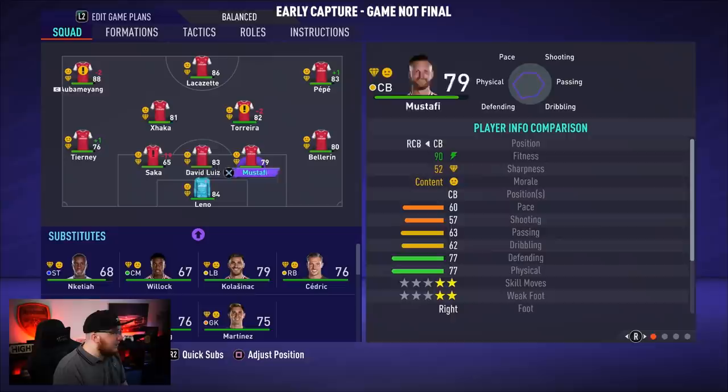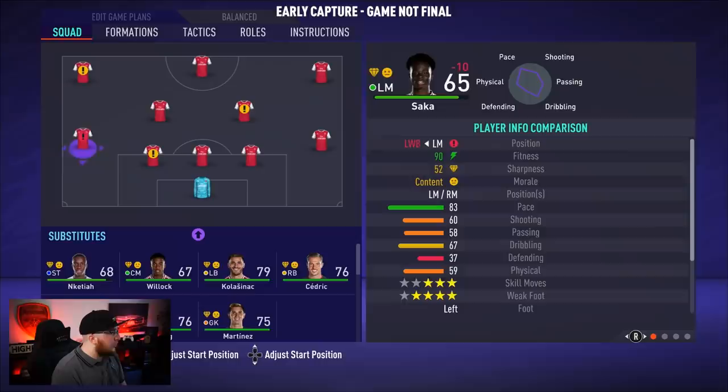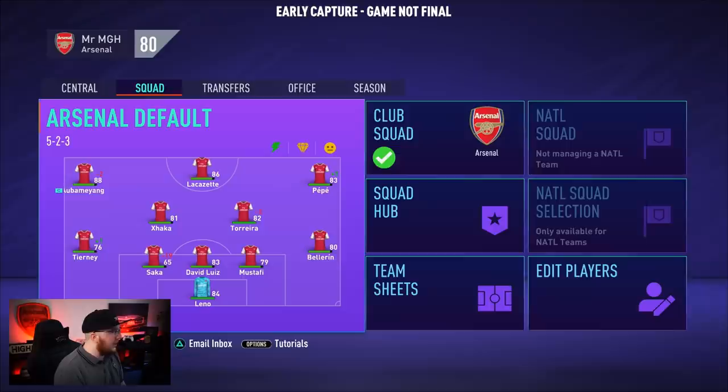You want to make sure the face, gem, and fitness icons next to each player's shirt are all green, because if they're not you'll see minus ratings. Right now Saka has a minus 19 purely because he's out of position. If I swap players around he drops to minus 10, since he can play on the left side but isn't a left back. Dragging him up and converting him to left mid makes the warning disappear entirely.